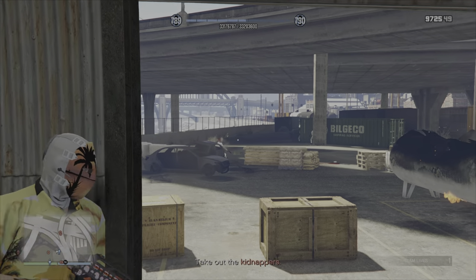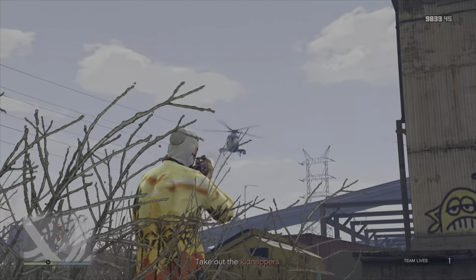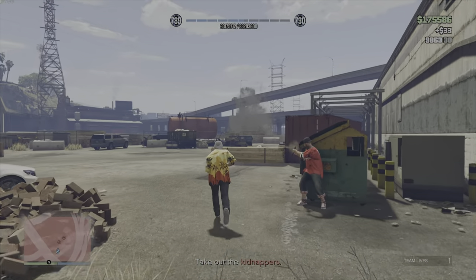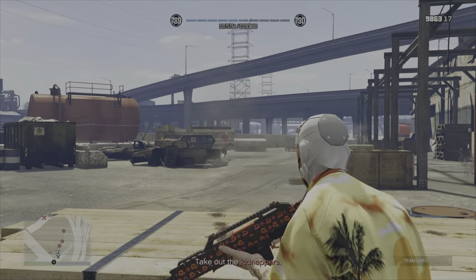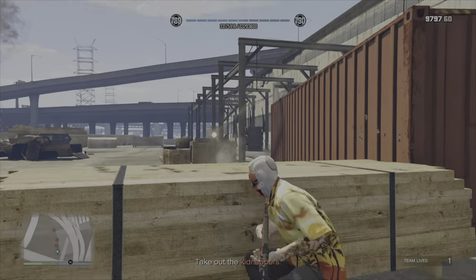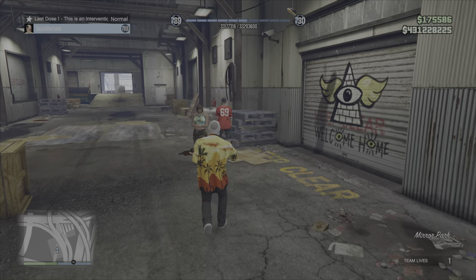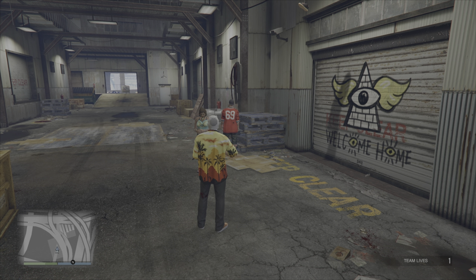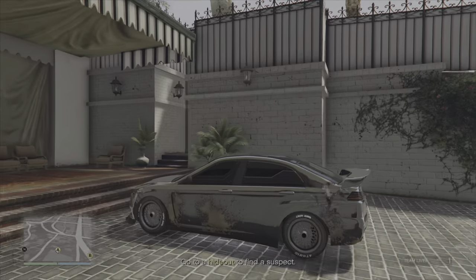If you're struggling, you can take out the helicopters that come in — about two or three. You can shoot out the driver and they'll die. Go out the front, go around, and take them all out including the helicopters. Stay inside if needed — you've got lots of cover, NPCs helping you, and you can shoot in both directions and throw proximity mines. Once you've killed all the enemies, a couple will start running — kill them or let them run, then go to Dax to end the mission.